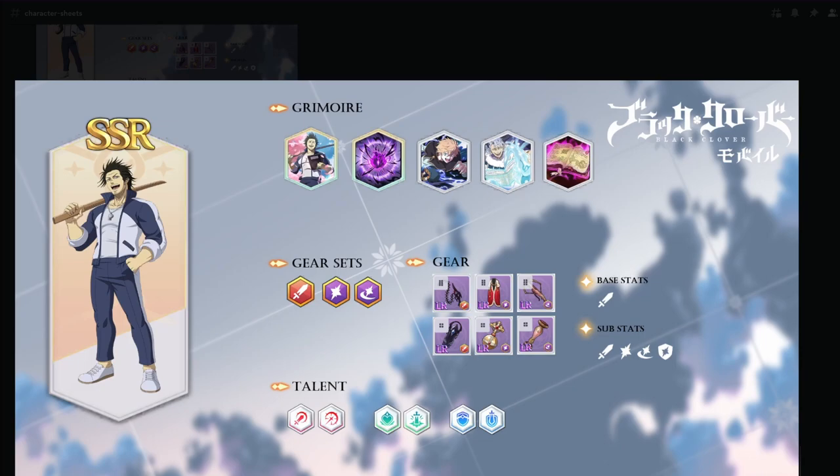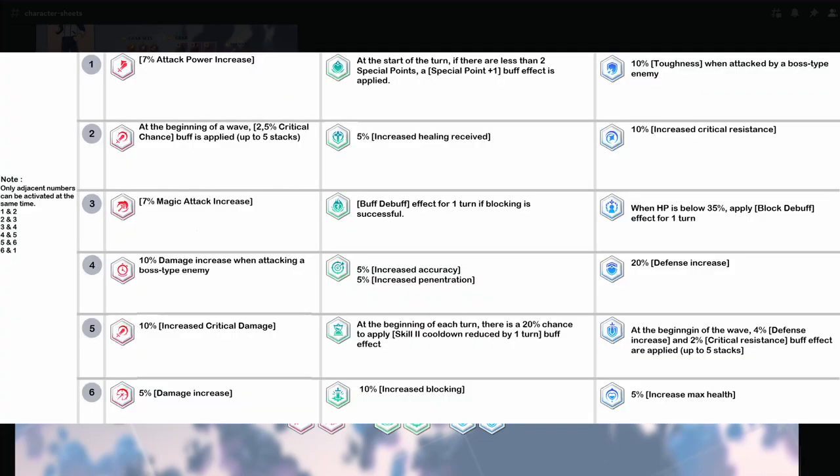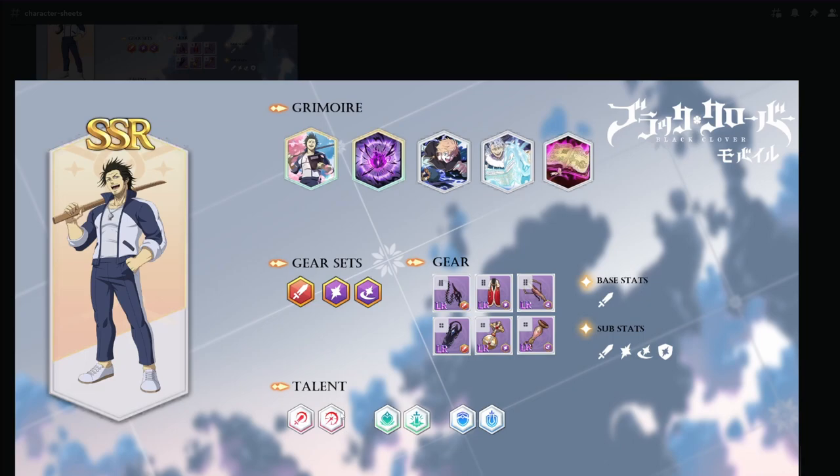For Blue Yami's talents: attack power increase, damage increase, and at the start of your turn if you have less than 2 special points you get one special point. So if you use your ult and spend all special points, this talent gives you one SP, then Skill 2 gives you two more — that's already three — plus one from the skill page, so potentially five special points in one turn if all the chances go right.